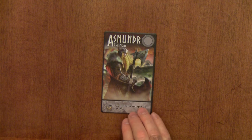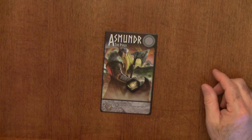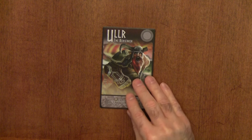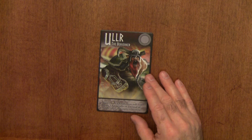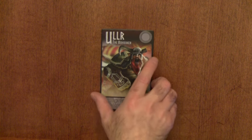Next is Asmunder — he gains two glory points whenever he spends a favor token to reroll, so favor tokens are his jam. Ullr the Berserker gains a glory point each time you roll one or two more hit results in a round of battle, so when he does a lot of damage, he gets additional glory because he's that kind of Viking.